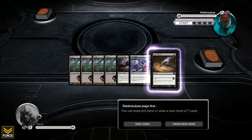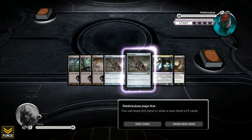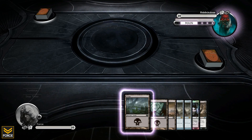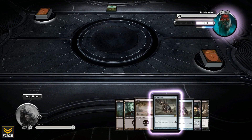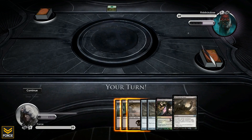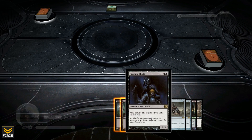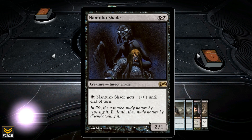He gets to play first. I'm not a huge fan of my opening hand - not great either, but it could be worse. It's pretty bad though. Starting off with two Jet Medallions, making all my black spells cost one colorless less. I also got a nice follow-up with the Nantuko Shade, which is really good to have. I'm going to play it next turn.